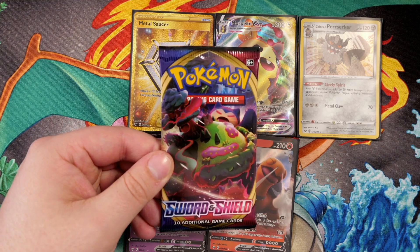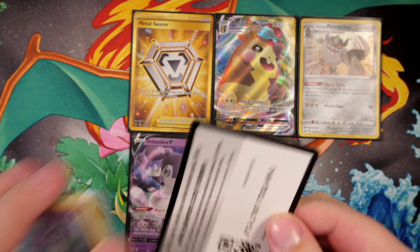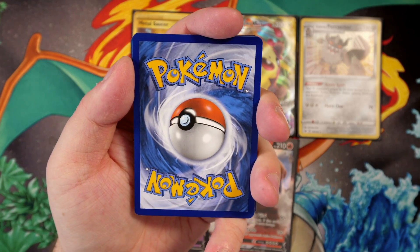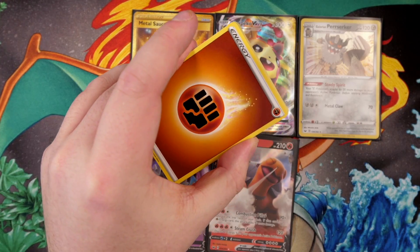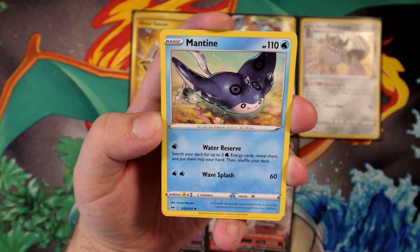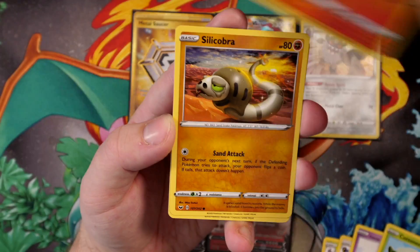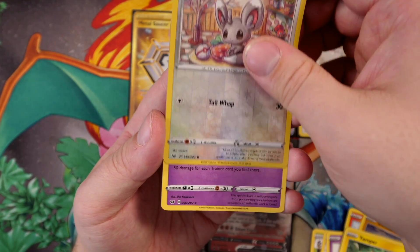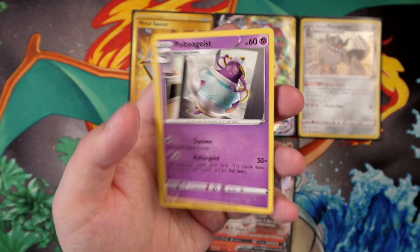The Snorlax pack has been sat in the corner of the screen for the entirety of this video. What will it contain? I've been very nervous to find out. I'm going to get the energy right — it's going to be fighting. Yes! I told you I would get one correct, and I told you it would be the last one. Mantine, Dottler, Corvusquire, Galarian Ponyta, Cottonee, Scorbunny, Silicobra, Yampa, reverse holo Minccino, and the final card is a Poltergeist regular rare. The prayer signs didn't work this time.